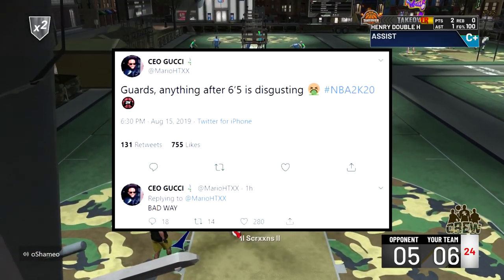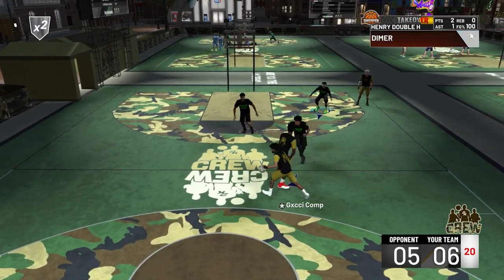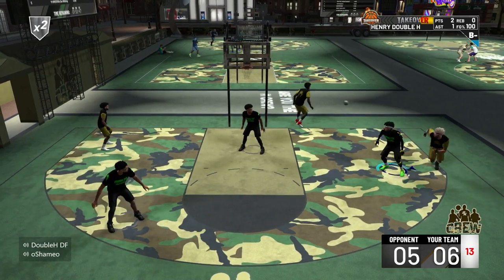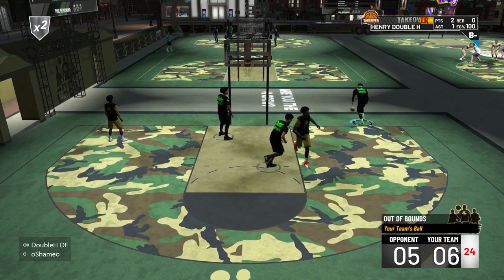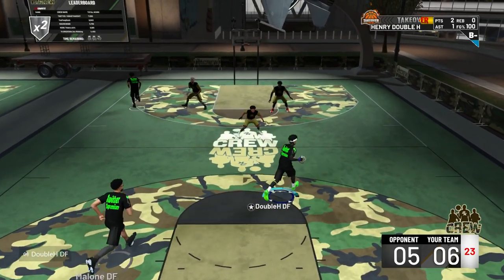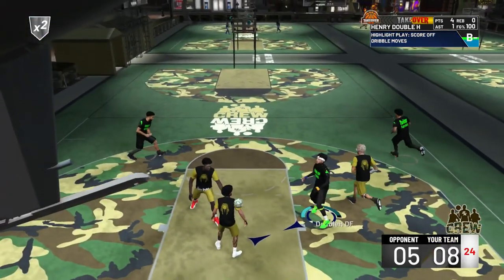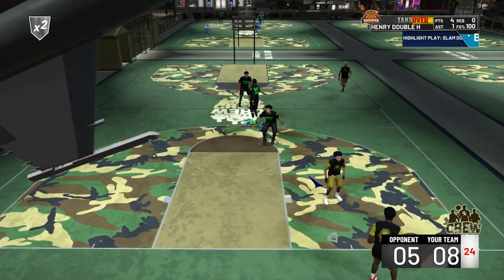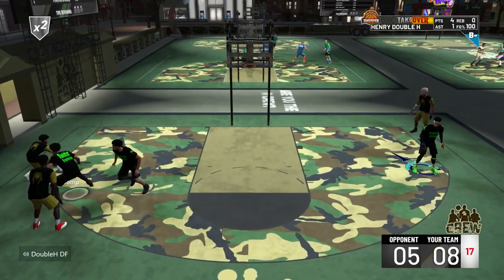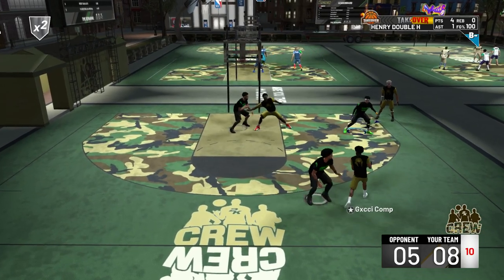AnnoyingTV also says guards — anything after 6'5" is disgusting for NBA 2K20, in a bad way. He played the game under all-star difficulty, though there are badges that make taller players better. Davis said guards are significantly faster than centers in a one-on-one matchup, which is kind of good because 2K always favors height. Setting screens in park might be a big thing this year — if you get that switch matchup and a guard takes you one-on-one, it's a GG.